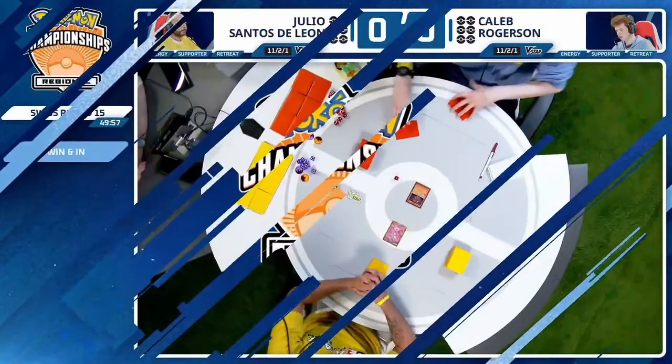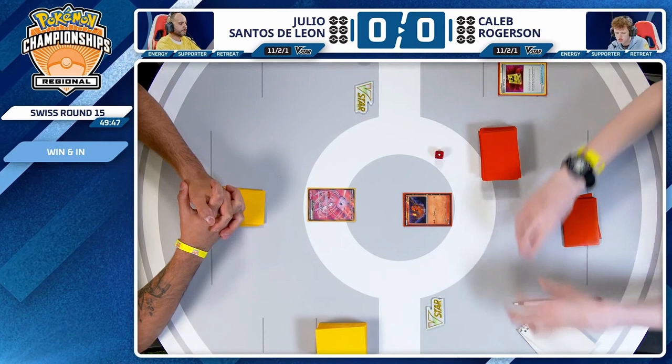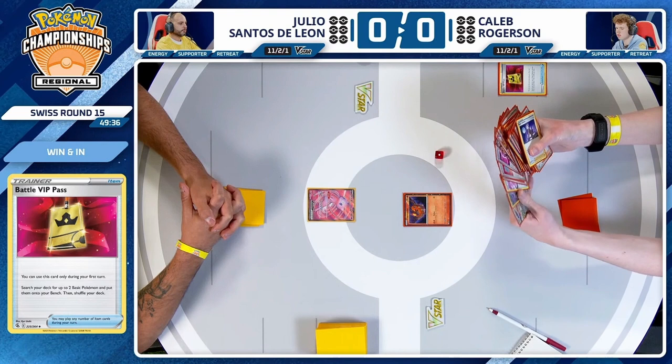Very reminiscent of the list that Azul was playing back in Portland. Caleb's going to start things off going first — not really where you want to be with this Charizard EX deck, but he has that Battle VIP Pass. ROTOM! Where did you go, buddy? That is certainly a card you look for initially on the Battle VIP Pass search, and it's a little unfortunate to find out.